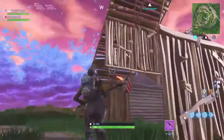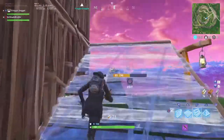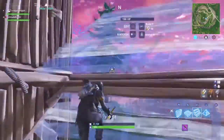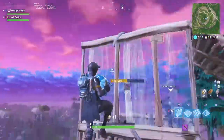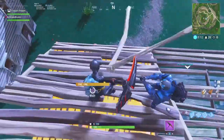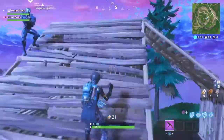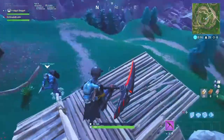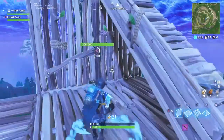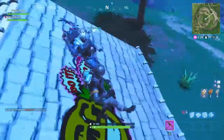Another way — you can just build up the side of his base like this, it's kind of hard to shoot you. Pretty sure everyone knew this. You always want to get above them, get the high ground, and then yeah — you have the high ground, you have the kill, you have the pump, you have the broken damage.